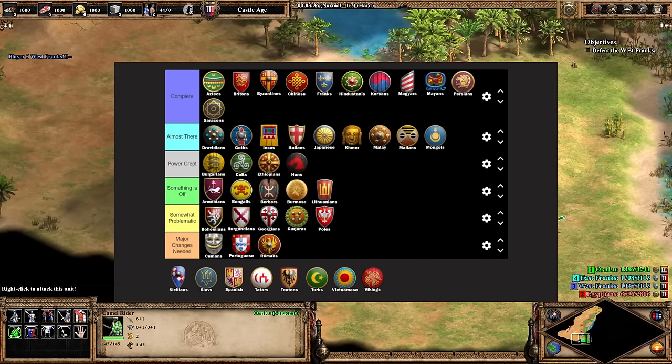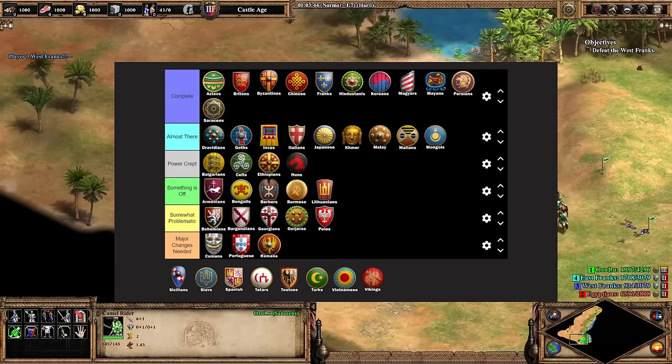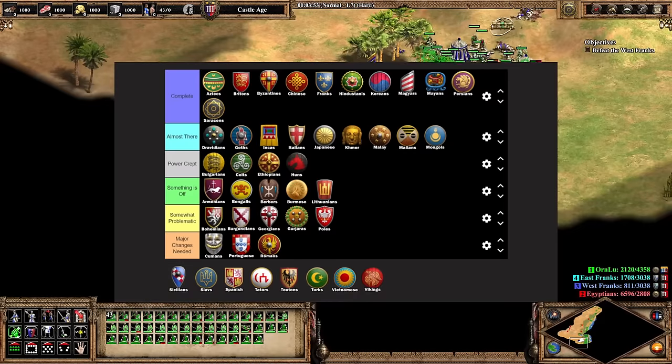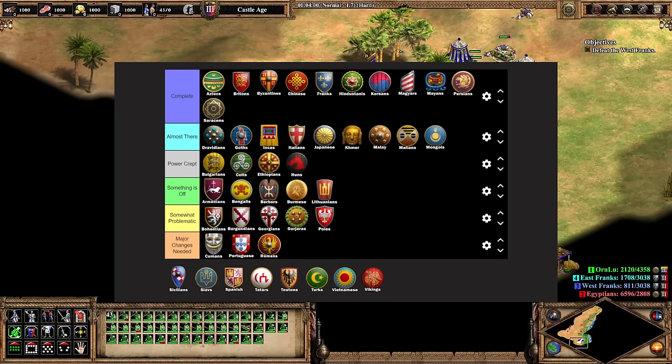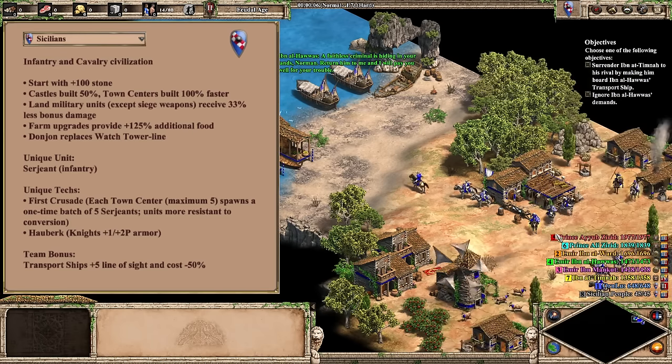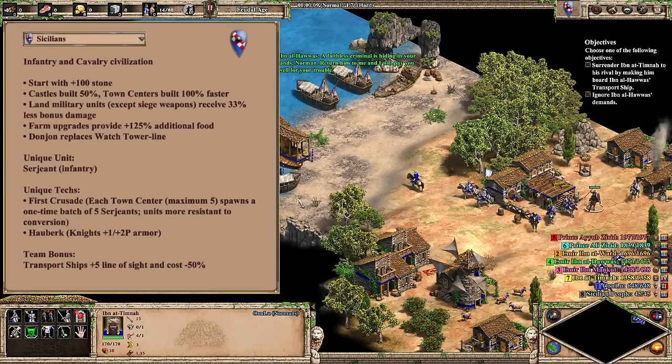I worry about the arms race of civ buffs we find ourselves in, but Saracens right now feel like they're in a very good spot. They're one of those civs that may need to be nerfed down the road if we really try to roll back some of the power creep, but for the time being, Saracens are fun, unique, and balanced, and that's everything you could possibly want in an AoE 2 civilization. Well, that was a fun break from controversy. Now let's jump right back into it with the Sicilians.